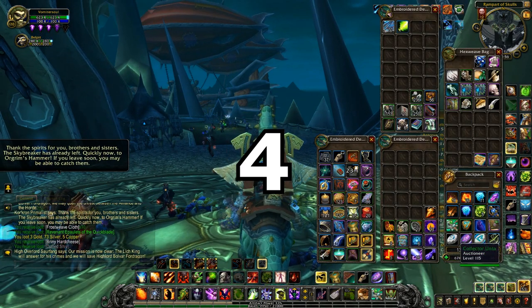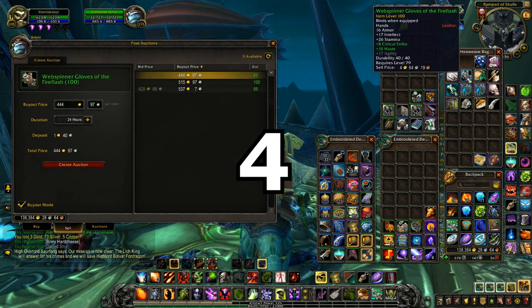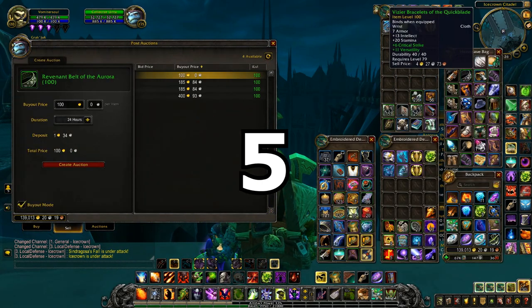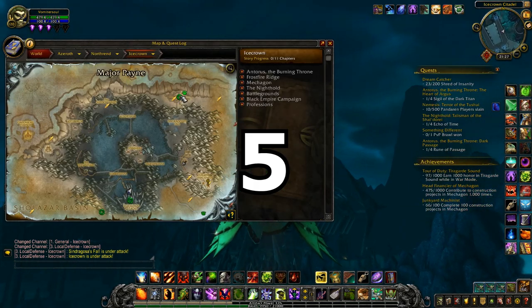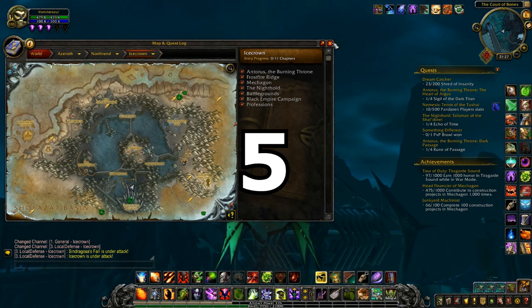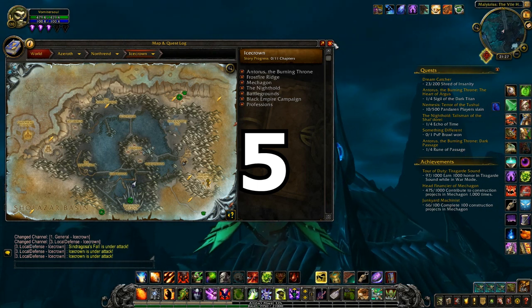No need to go to Orgrimmar to appraise item value or sell anymore — I do it on the fly and free up my inventory space. 5. After indoor raids I can just see what items are worthwhile to post and not, vendor the rest, repair my gear and go to the next raid. No need to go to Orgrimmar or use add-ons to check value. Going directly to the next transmog raid or farm is just done on the spot. This saves enormous amounts of time and speeds up gameplay.